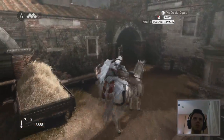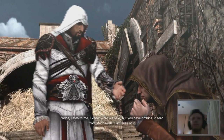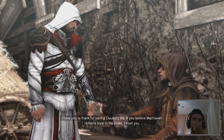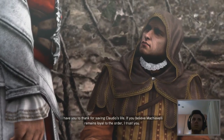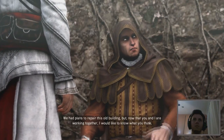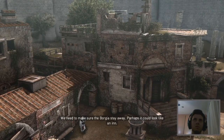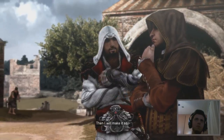Meeting up with La Volpe. Volpe listens: there's nothing to fear from Machiavelli. Ezio thanks La Volpe for saving Claudio's life. La Volpe agrees to trust Machiavelli and asks about the thieves' plans. They had plans to repair the old building and now agree it should look like an inn so the Borgia stay away. La Volpe says he'll make it so.